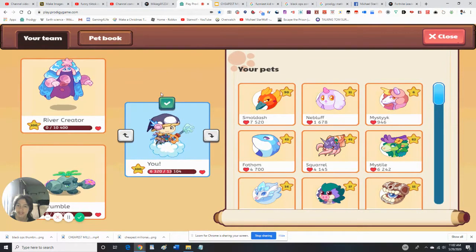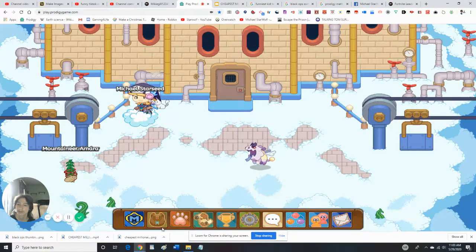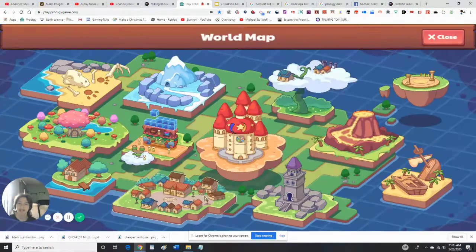I want to move my character back here. Alright, we got the characters moved. That's way easier. Now we've got our characters moved, let's go ahead and move on to the Academy.